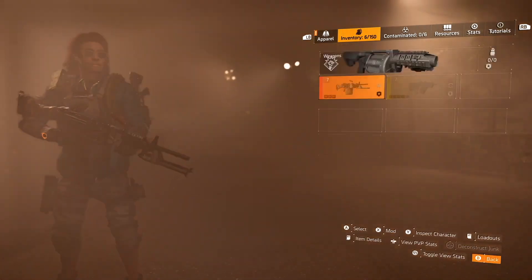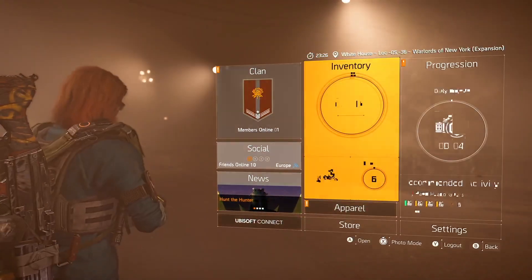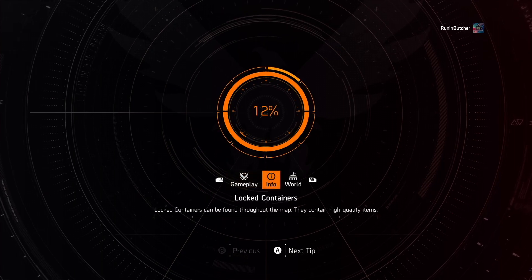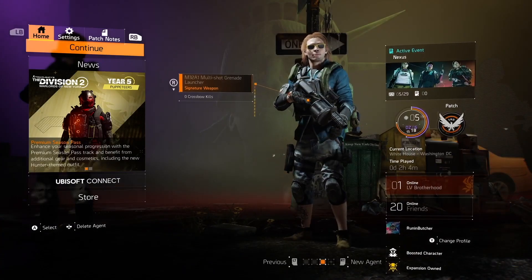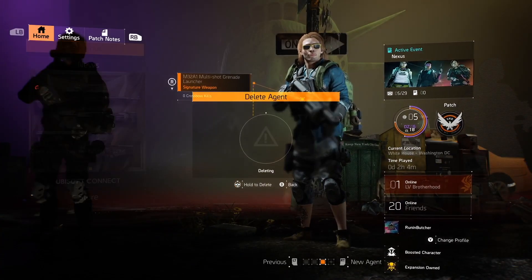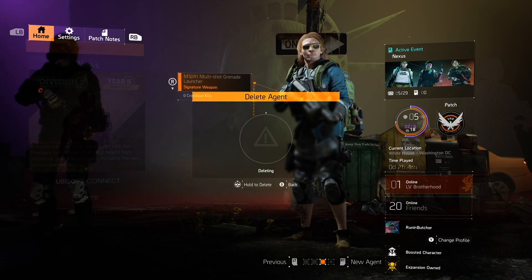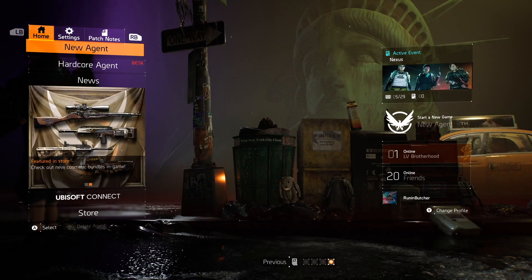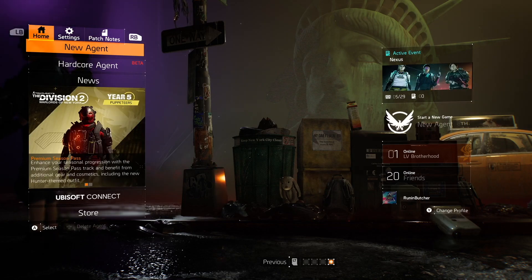So if you are a lazy player and don't want to engage, run, or do anything, this is the method for you. Create a new character, reach the White House, boost your character to level 30, unlock the first skill, buy the blueprint from Inaya, and simply complete the weekly project. Delete the character and repeat these steps as many times as you want.